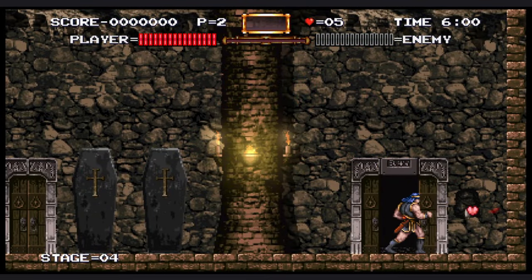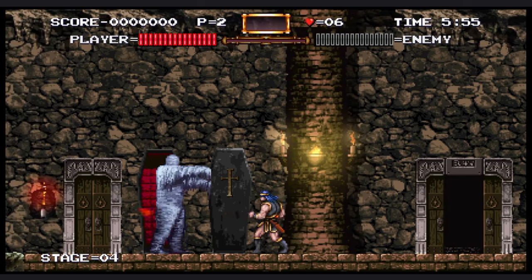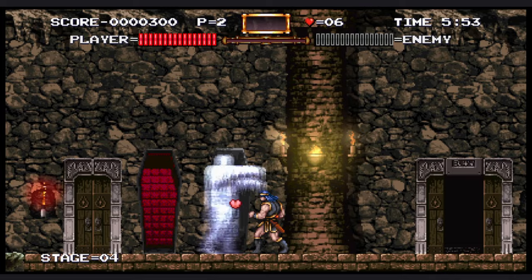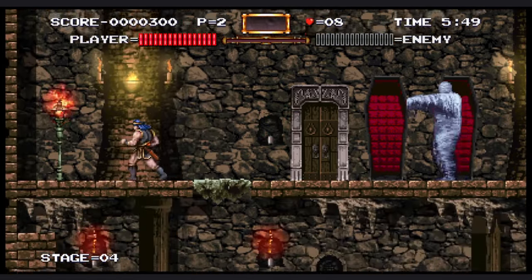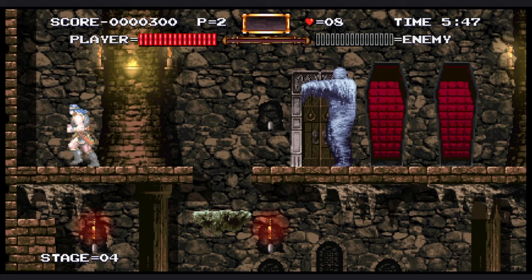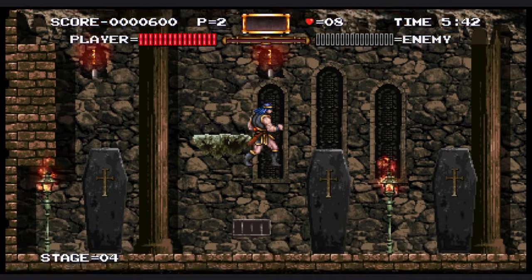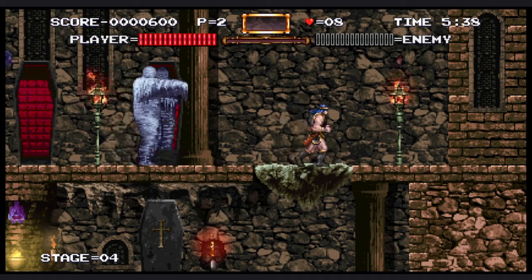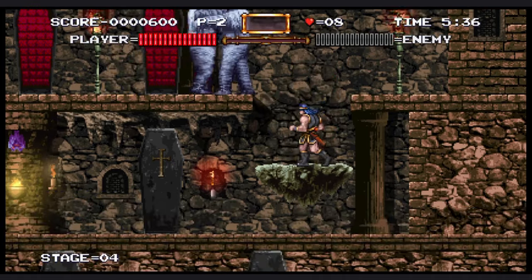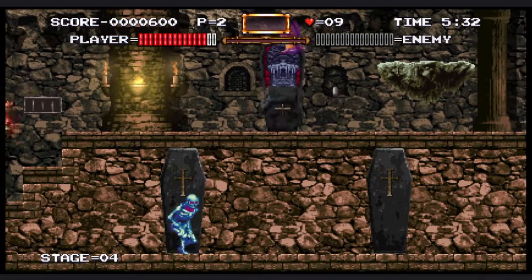Now we're getting closer here. In that previous level you can tell the water graphics are amazing. I'm a sucker for good 2D water effects, and this game absolutely has some excellent pixel art. There's a stage later on where the water is very shallow, so you can see a reflection of yourself — and it's just chef's kiss. Big props to them for what they did with the visuals in this game.